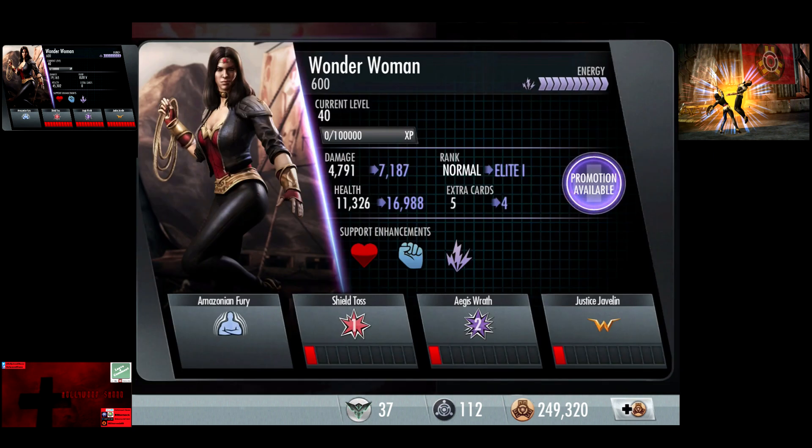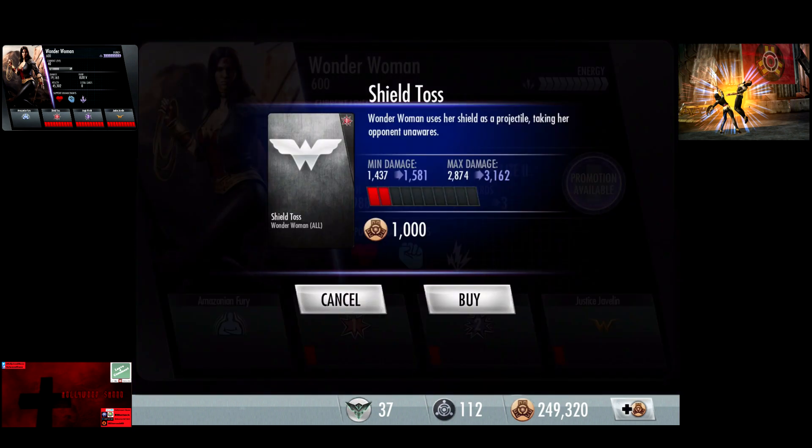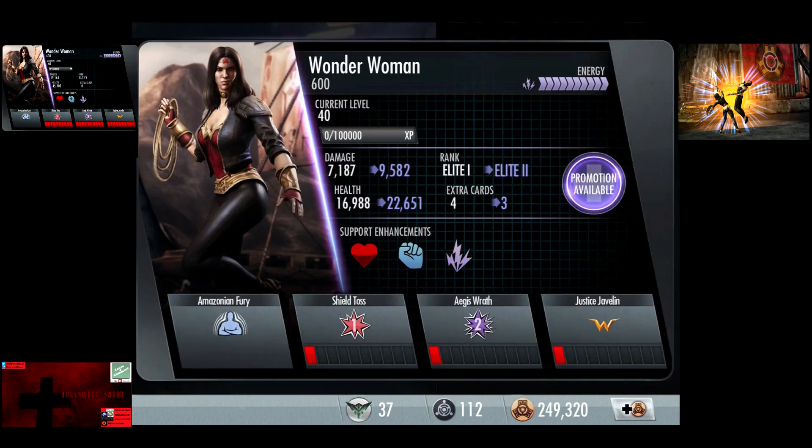So with the first promotion, she goes up to 7,187 damage, 16,988 health. Shield Toss goes up to 1,437 to 2,874. Aegis Wrath 4,312 to 8,624, and Justice Javelin is 10,780 damage.